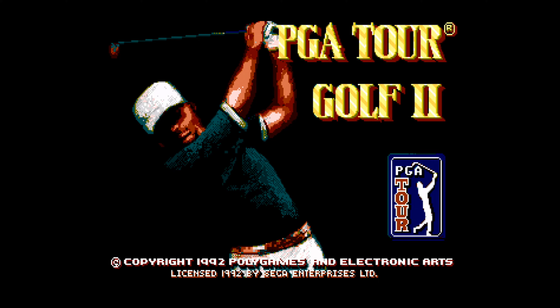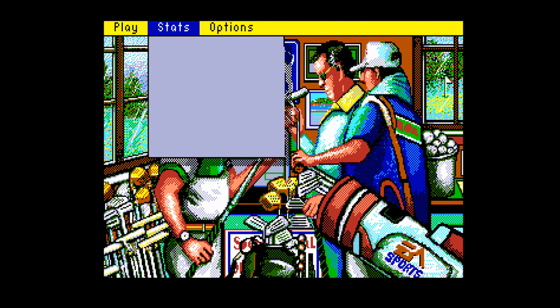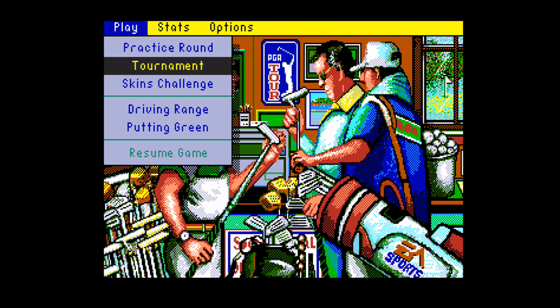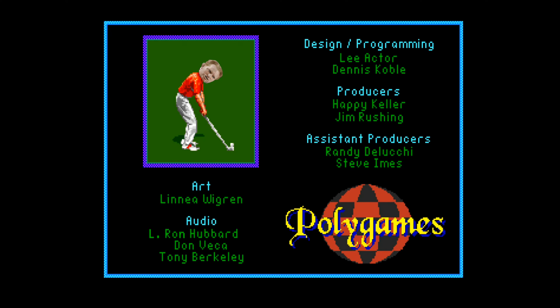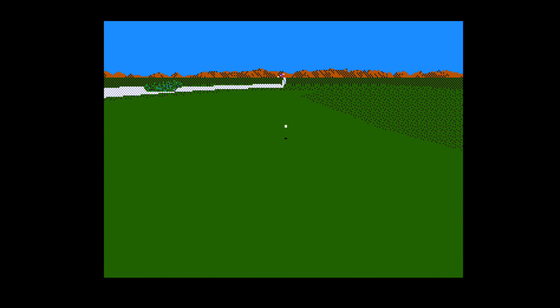Next up we have PGA Tour Golf 2. It's not a drastic change from the first game but it clearly starts with the best part being the clubhouse pixel art. The audio was done by Rob Hubbard. Developed by Polygames and published by EA in 1992. The first notable difference in PGA Tour Golf 2 is the addition of the draw and fade meter along with updated music and graphics.